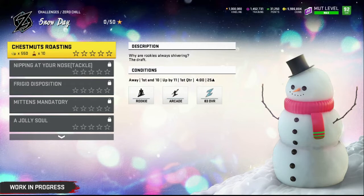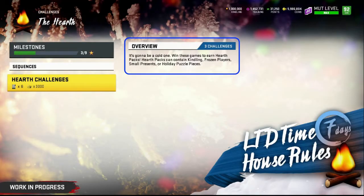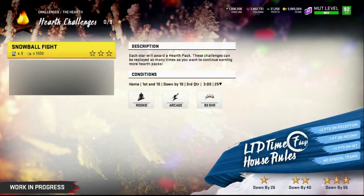There are going to be about 50 challenges you can do — great for grinders and no-money-spent players — to earn currency. I will personally not be doing those, I'll be working on videos. The snowball fight is the house rules mode — it's only one quarter — and it's basically for earning kingling. It's about 100 kingling per win, but you have seven days to grind it.